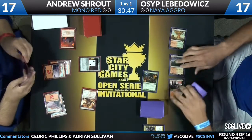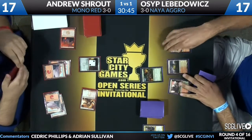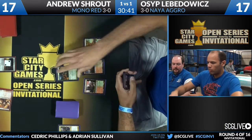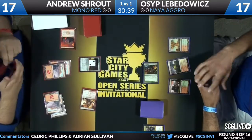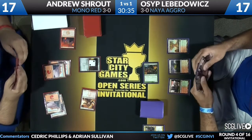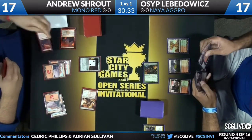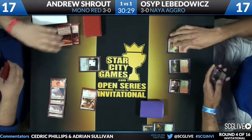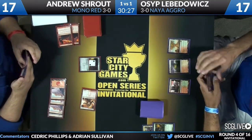It's a race — that's what he says. He says 'I'm ready for this one.' Now Osip of course has the same kind of top end; they both have Thundermaws. In for three, Searing Spear to take care of it. If Osip Ghor-Clan Rampages it, Andrew has the Ratchet Bomb so he's not afraid of it.